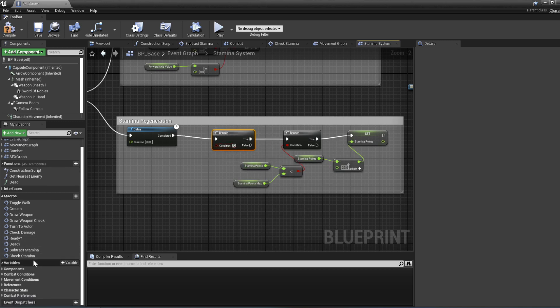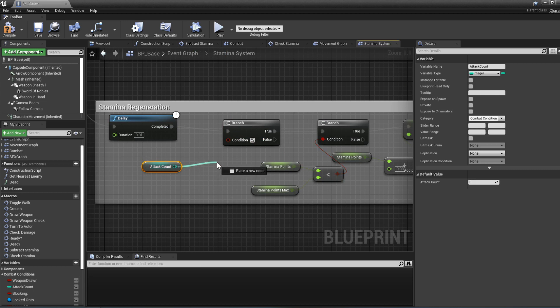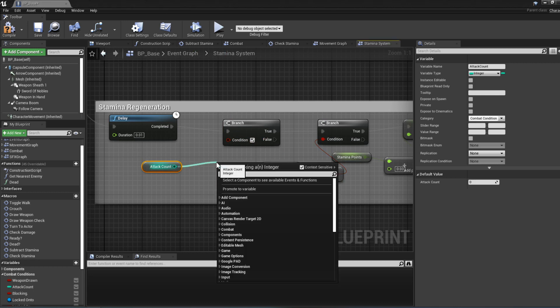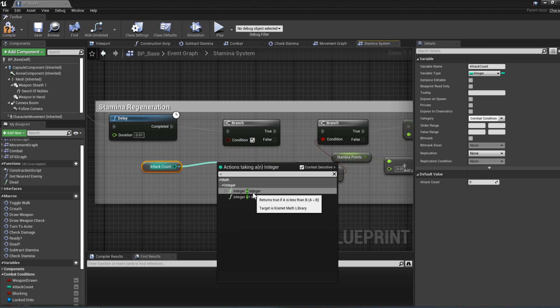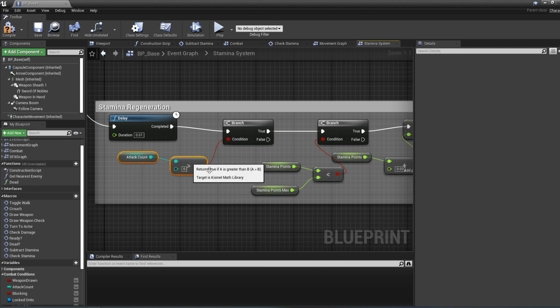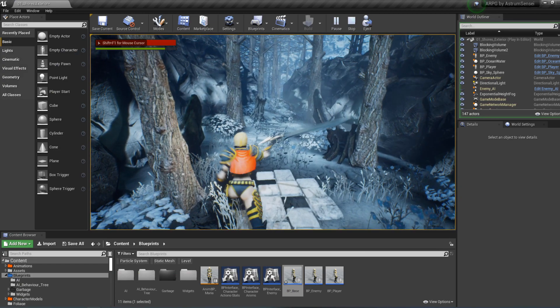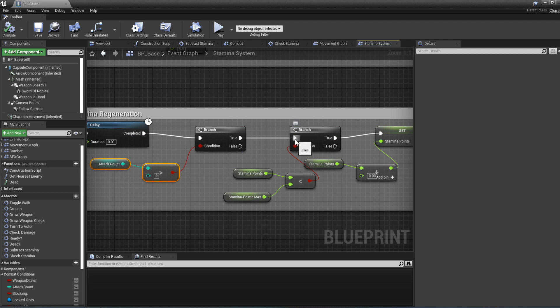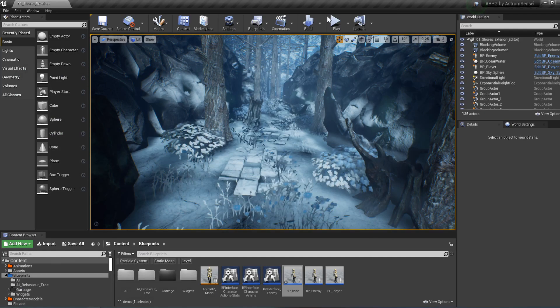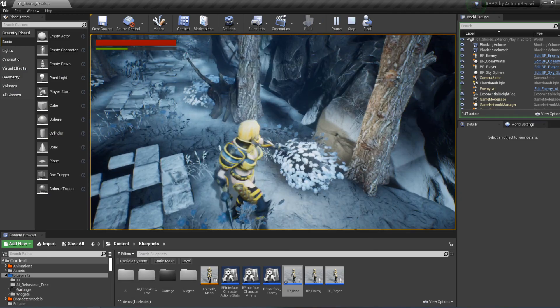We go to the event graph, find the stamina system under Event Tick, and locate where we regenerate stamina every 0.1 seconds. Before regenerating, we create a Branch node and get the attack count from combat conditions. We connect 'greater than zero' to the branch condition — if it's more than zero we skip regeneration, if it's less we proceed. Let's give it a try.